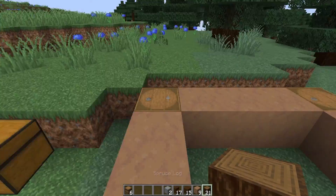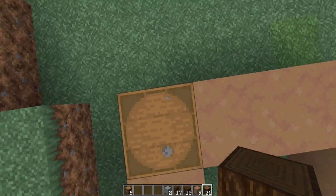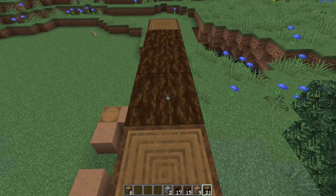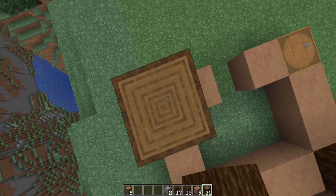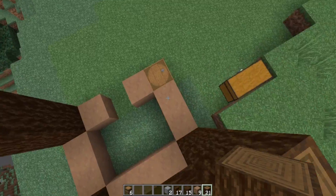Now, we're going to be going up by four on this side. So in total, five tall — including the barrel and the four bits of spruce — and you're going to bring it across. Now, for over here, we're actually going to go three up and two across. Same for the other side.